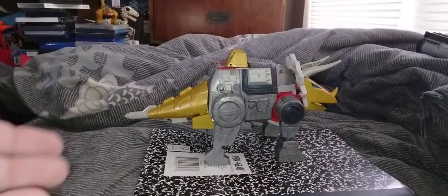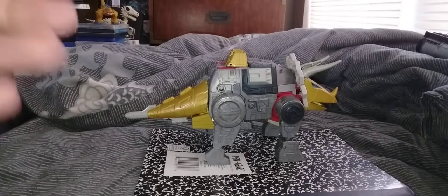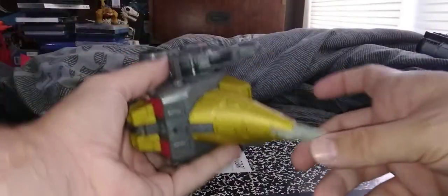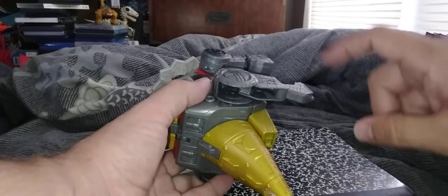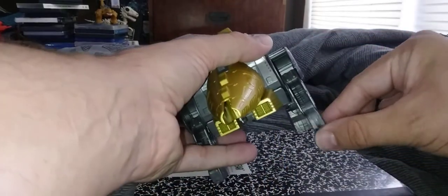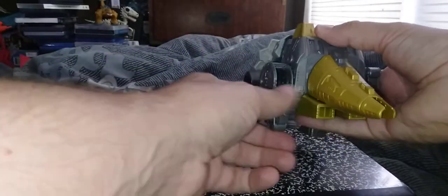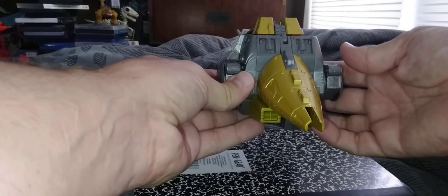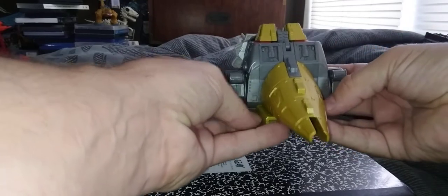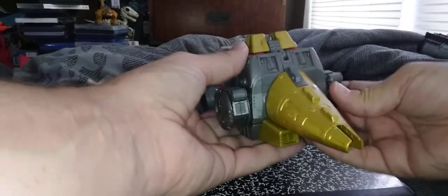Let's go ahead and get into his transformation, which is unique in its own way and yet fairly involved. First, we're going to take this part out of the tail — this will form his gun — and set it to the side. Next, we're going to start with the back feet: fold this one in and then fold this part up. Do the same on the other side.